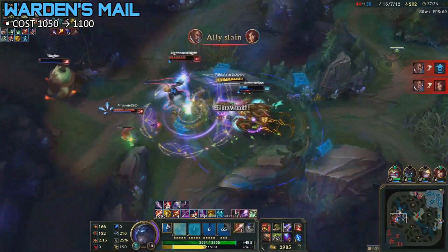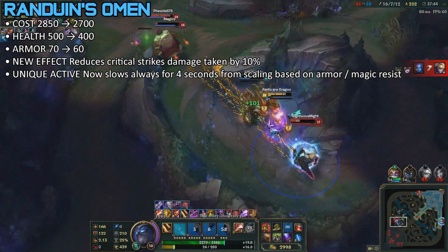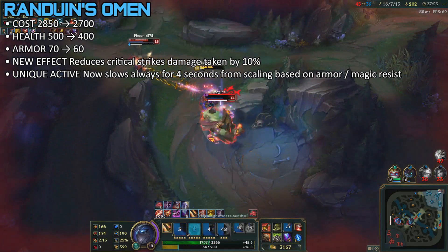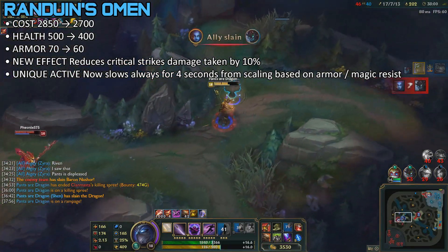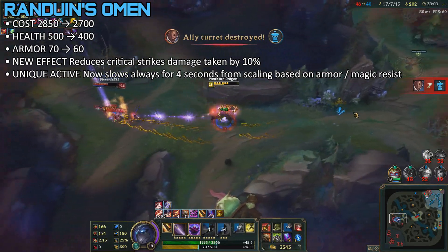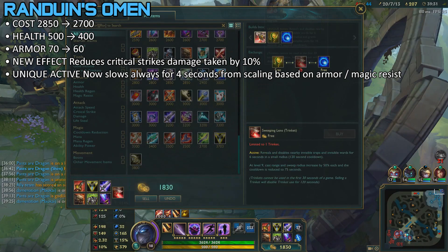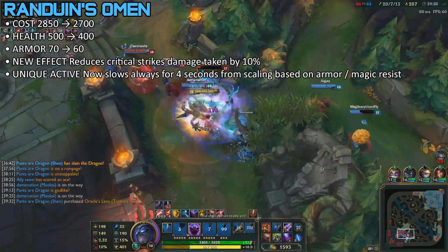Warden's Mail costs 50 gold more — a slight nerf. Finally, something getting a big change: Randuin's Omen. Cost is going down by 150 gold, health is going down by 100, and armor is going down by 10. There's a new effect where it reduces critical strike damage by 10%, and now slows for 4 seconds instead of scaling with magic resist and armor — which is a buff, because you'd need 400 armor and magic resist in total to actually get 4 seconds. You're losing about 317 gold worth of stats including the cost reduction, but you do get a better slow and more protection against AD carries. However, since that passive is so situational and only applies to AD carries, Tryndamere, and Yasuo, it's not as effective against AD champions like Jayce and Urgot. So I'd emphasize less on buying this item now — maybe buy it later once the AD carry has a lot of damage.